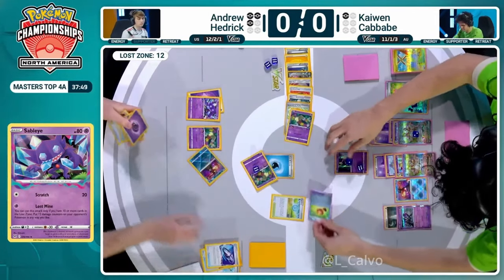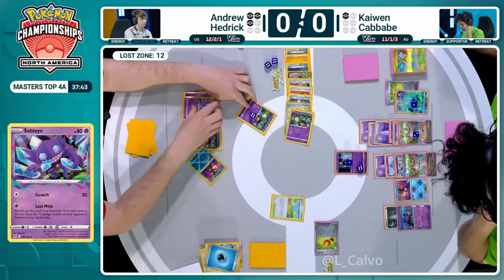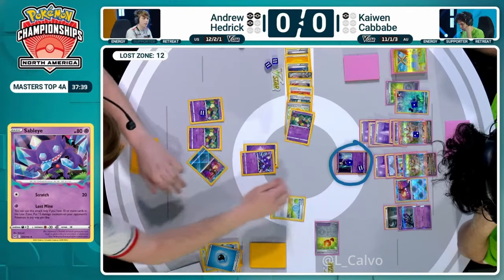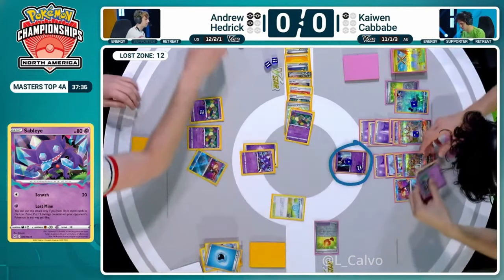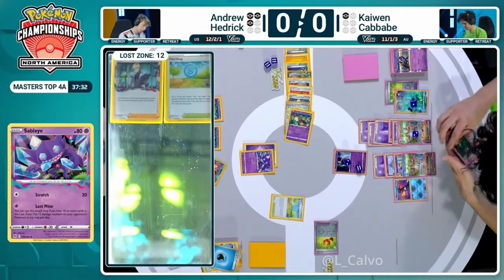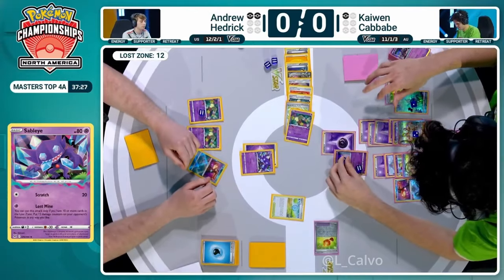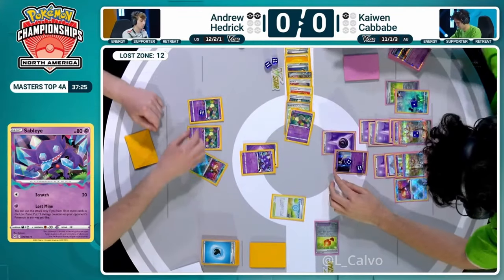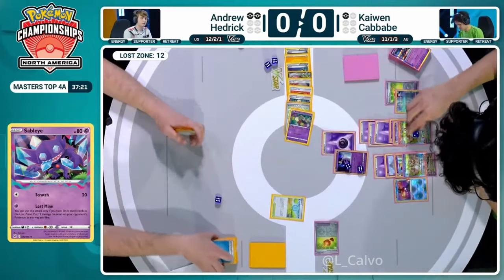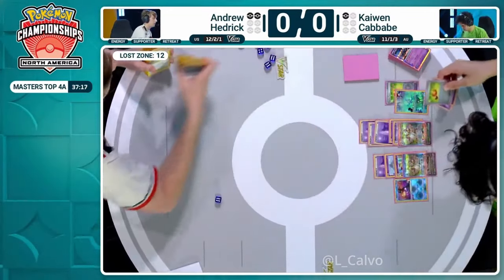The Bravery Charm gets Lost Vacuumed - Gardevoir EX comes up. He's going to put enough damage counters on the Cresselia to leave it low. Andrew Hedrick's going to take down the Monkey Dory. Cresselia in the active position - yeah, just retreats out of it thanks to that psychic energy. That's going to be the game. I don't think we're missing anything here. Andrew Hedrick loses this game.